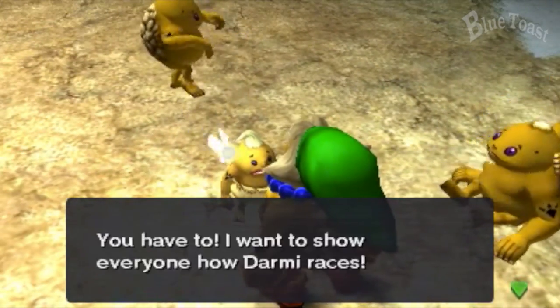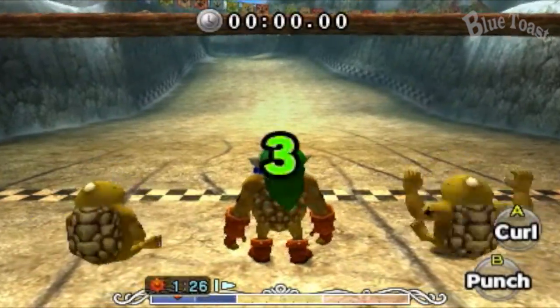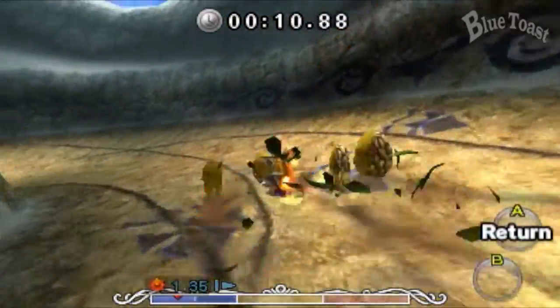Now we're here at the Goron race track, so we're going to talk to this little Goron. It's probably a good idea that you have the double magic meter. For the 3DS version, you get it from the Great Fairies in the first dungeon. But if you're doing it in the Nintendo 64 version, you get it from the Great Fairies in the second dungeon.